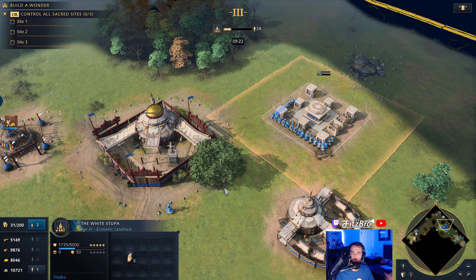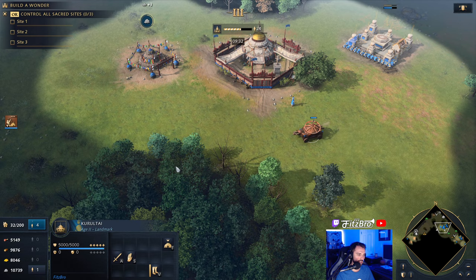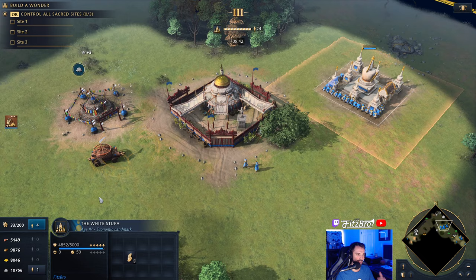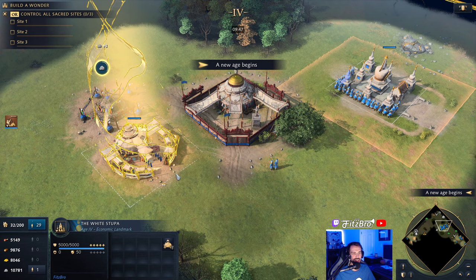So those are my recommendations: for Age 2 the Silver Tree, for Age 3 the Kurultai, and for Age 4 the White Stupa. For all of these, always pair with Superior Mobility that you can get while aging up to Age 2 so you can move these landmarks around quickly. It actually becomes quite funny when the enemy comes to attack it and you just pack up and go. Let me know in the comments what you think about these age-up options, and check out my Mongol strategy guides on the channel. I'll see you guys in the next video.